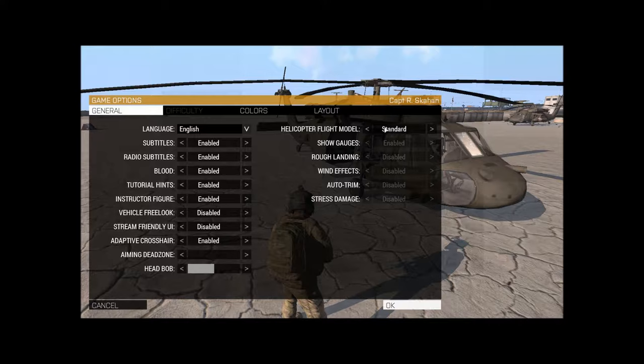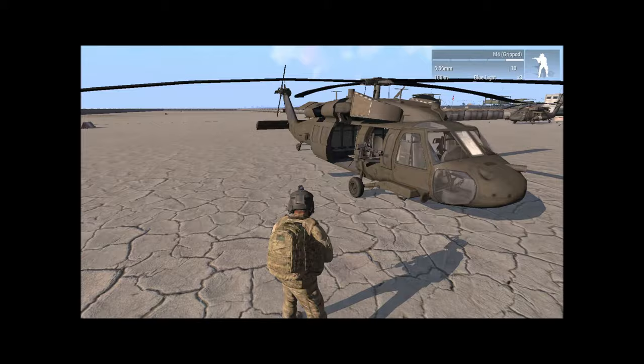For this training, we are going with helicopter flight model standard. Make sure Vehicle Freelook is disabled. A lot of you are probably thinking 'standard, really?' - but this is for basic. If you're advanced, just wait until I come out with an advanced video. This is geared toward guys getting into helicopters, coming from fixed wing to rotary wing, or brand new to the game. Make sure Freelook is off because if you don't, it will really hurt you in the end.